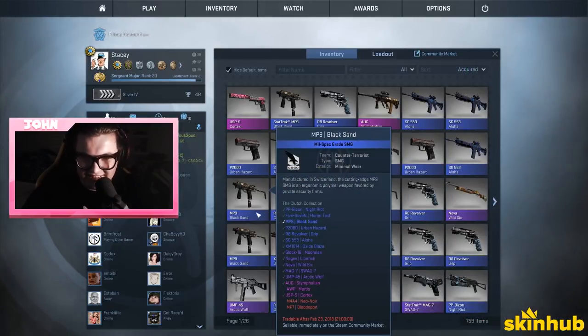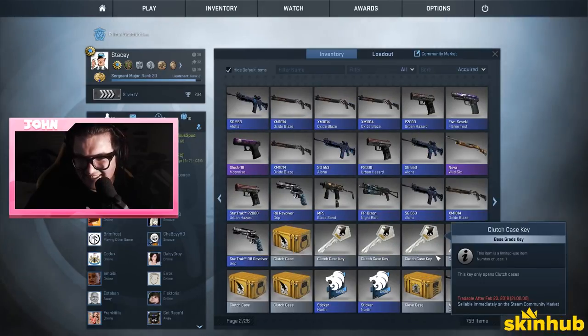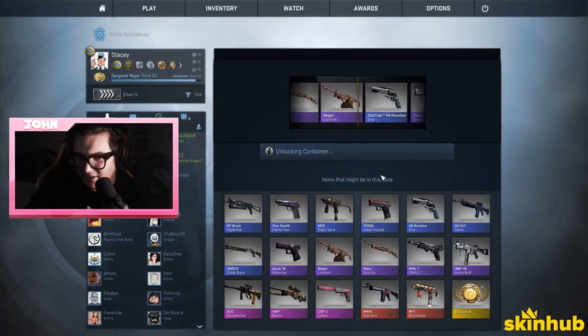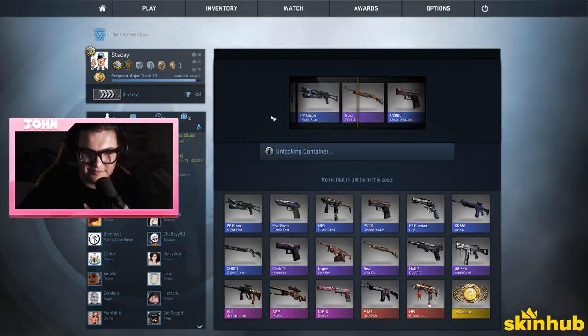At least you beat Juicy — that's the main thing. We beat Juicy, we got two pinks and we beat Juicy — that's all we needed. Another purple at least — it's a purple. How much money do I have? I have eleven dollars. How much are the cases? Thirteen.